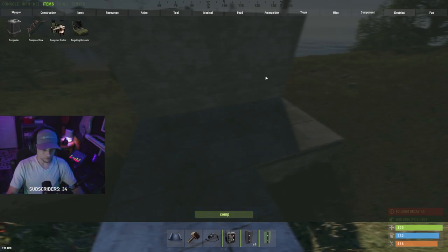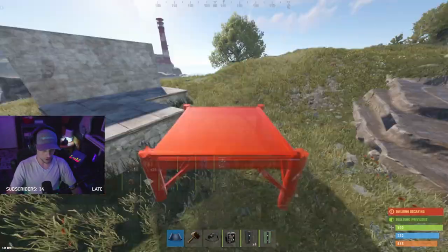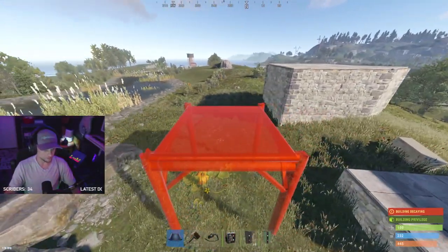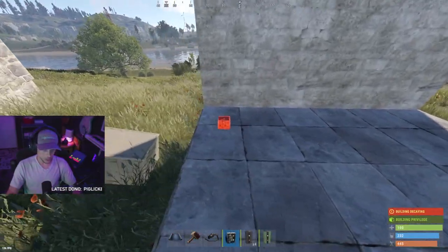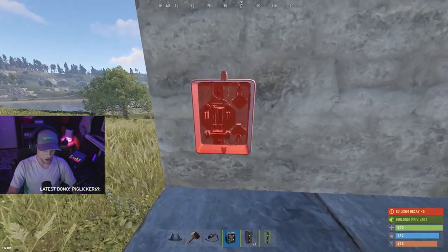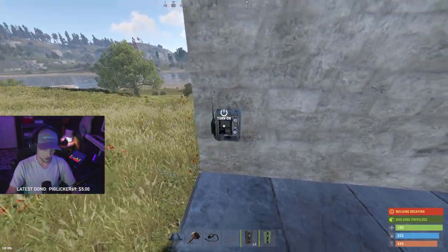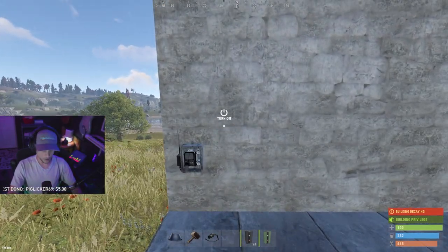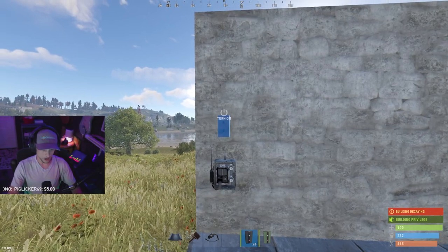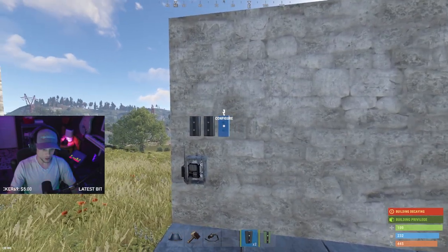I think that covers everything we're going to need in our inventory. So I want to show you the basics of how this works. First, we're going to drop the smart switch low and left. The smart switch is going to come straight up into your branches.